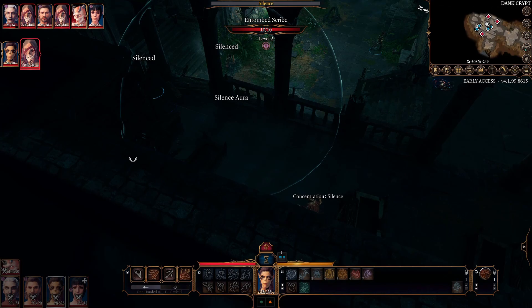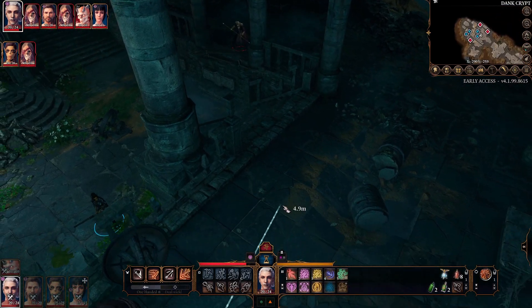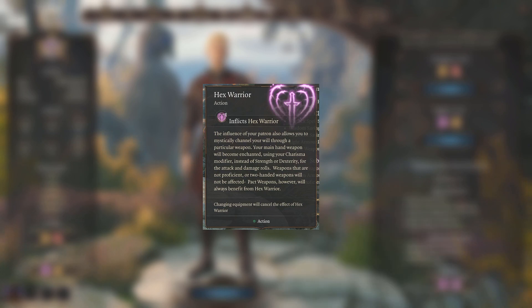I highly recommend only using weapons that work with the Hexblade's new power, the Hex Warrior. This power allows you to channel that arcane power into your weapon and use your Charisma modifier instead of Strength or Dexterity. This is very similar to how Shillelagh works.